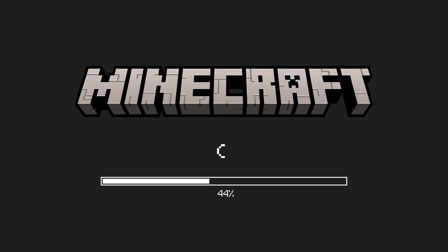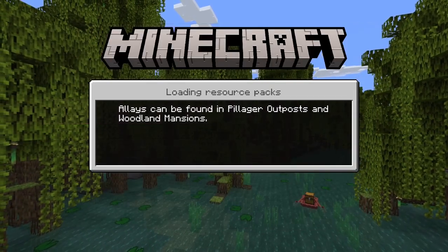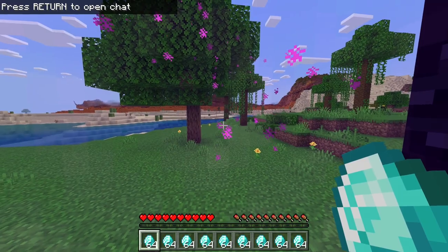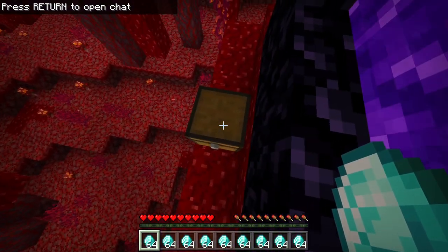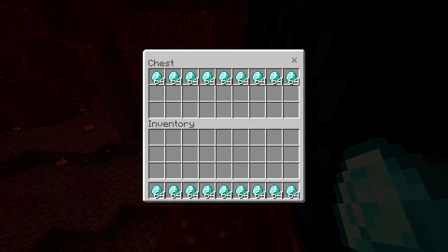For PC, it is Alt+F4, and for consoles, it is force quit. What this duplication glitch does is save the items inside the chest and inside your hotbar, therefore duplicating them in multiple spots. This duplication glitch has worked in all previous versions of Minecraft, including 1.19. As you can see, I have the items in my hotbar and I have the items inside the chest. This duplication glitch is way more reliable than the chest inside the boat duplication glitch.